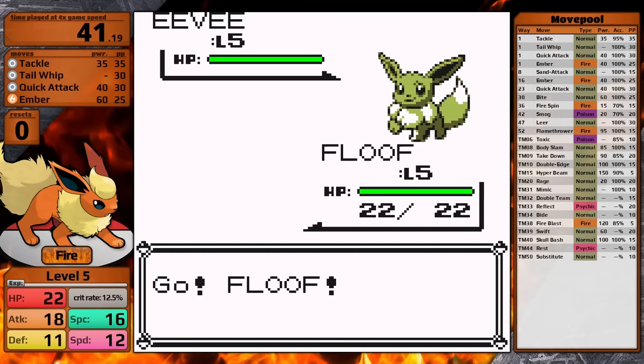Brock leads with Geodude; Flareon goes for Ember. Not very effective but does about a quarter. After two Embers Geodude is taken to orange, then a critical hit finishes it. Flareon levels up to level 11. Next is Onix — I use Ember, and after taking it to half, Onix goes for Bide. I use Sand Attack to stall it so no damage accumulates; Bide does nothing and I strike back with Ember, burning Brock's Onix and knocking it out next turn. Flareon clocks in with a Brock split of 4 minutes and 9 seconds — roughly 50 seconds slower than Vaporeon but no means a bad first split.